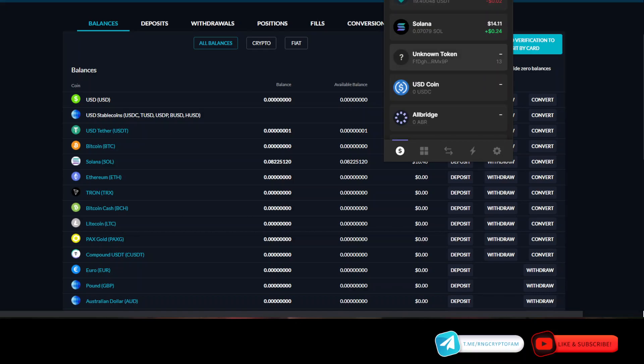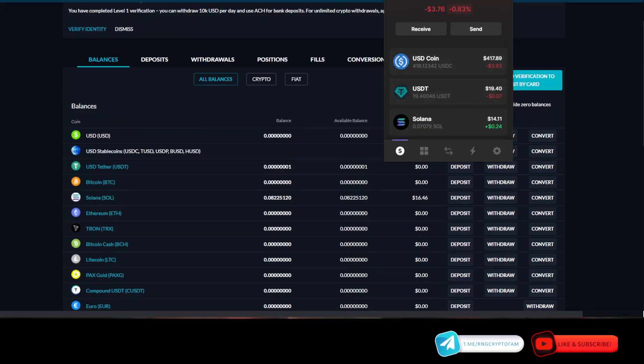And it's withdrawing — easy as that. In a second I should have USDC show up in my wallet. Looks like something's already on its way. And the money has now arrived — I've got $418 in USDC in my Phantom wallet.